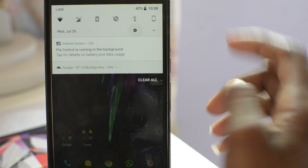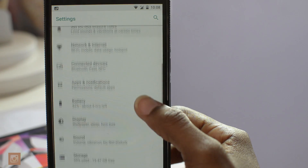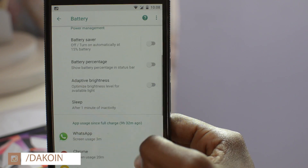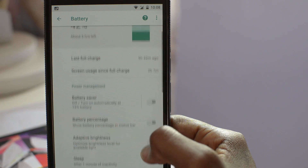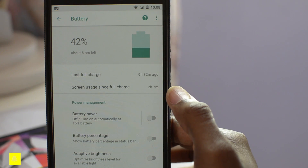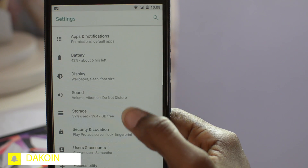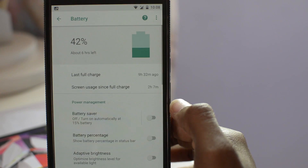One of the new additions to Android O that I really like is the overall UI — it's very clean, polished, and organized. If you go to the settings menu it's very easy to see what you're looking for. Go into battery settings and it gives you a summary: the last time it was fully charged and screen usage since that last charge. Everything is easy to read and understand, and I love that about this new update.